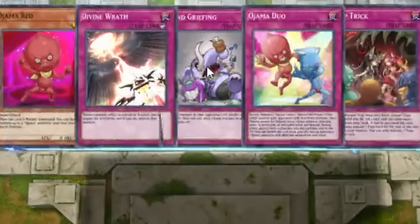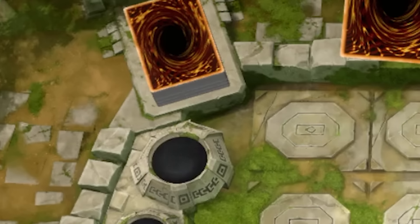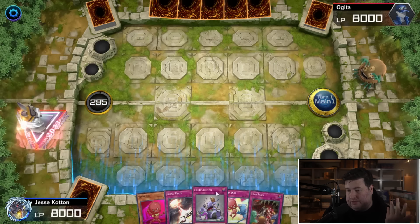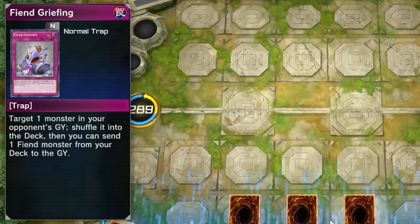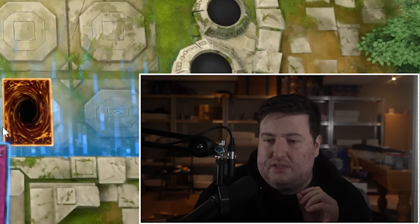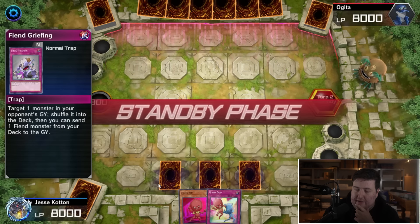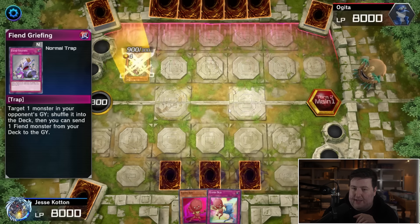Now that we know how our Ojamas are going to win the game, it's time to Chazz it up! We've won the roll. Opponent is playing a 45-card deck. Our play here is pretty simple: set three cards face down. I'm playing a trap deck, so don't expect the games to go incredibly fast. I'm keeping Divine Wrath in hand as a way to discard cards — you want to discard your vanilla Ojamas, Ojama Duo, Ojama Magic, Transaction Rollback, and Absolute King Backjack.